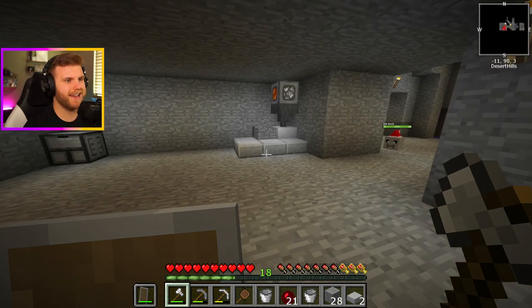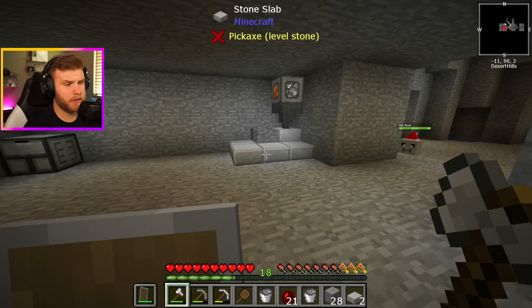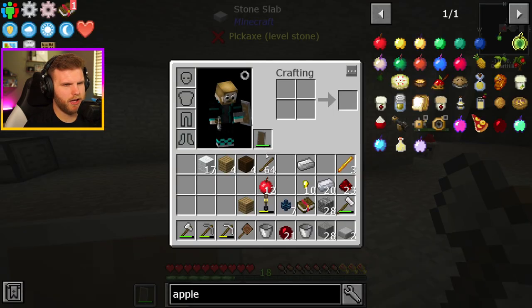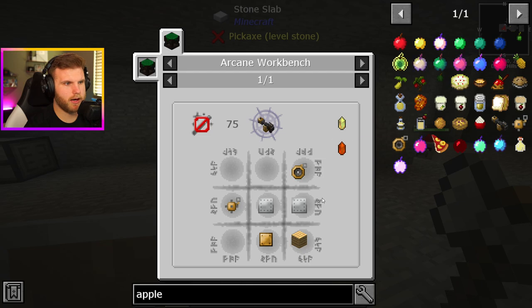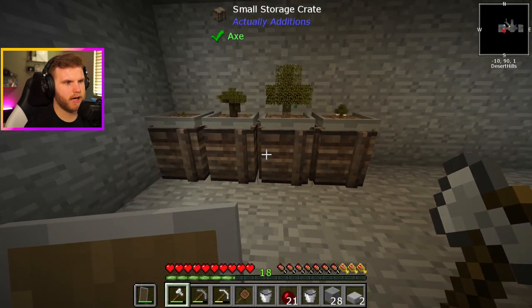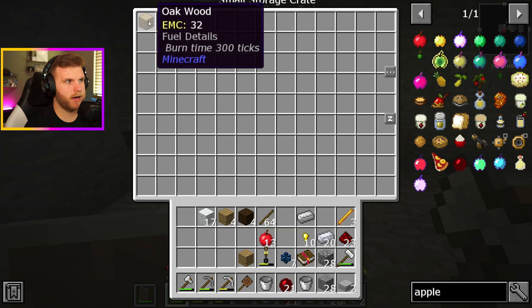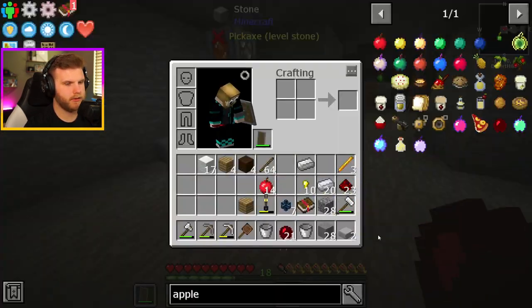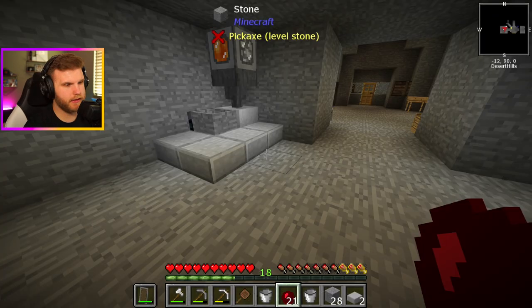Until I need to make the nether portal. Do you have to make the netherrack that way? Is that how you get to the portal, or the end or something? Arcane grappler — what? You can have a grappler? How's our apple tree doing? We got one apple, and it makes oak wood and sticks. That's dope — lots and lots of apples.